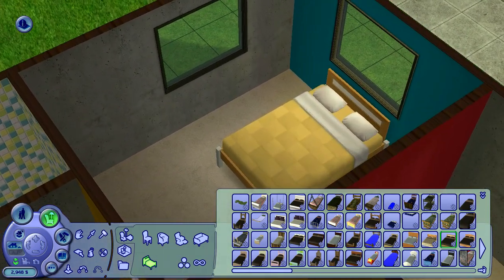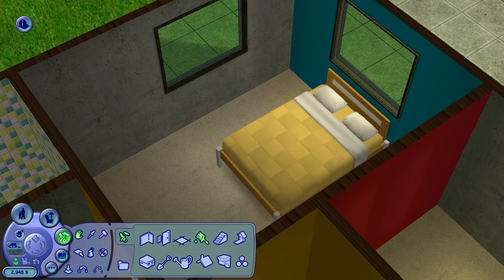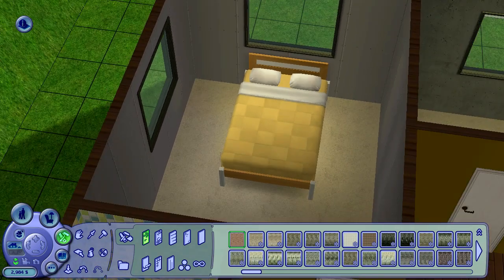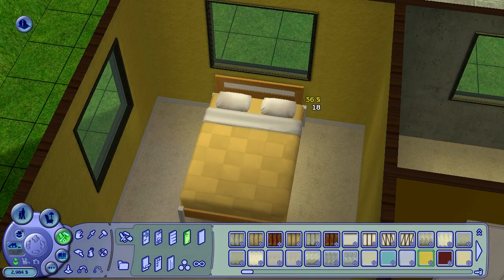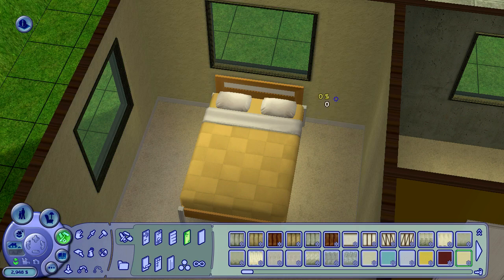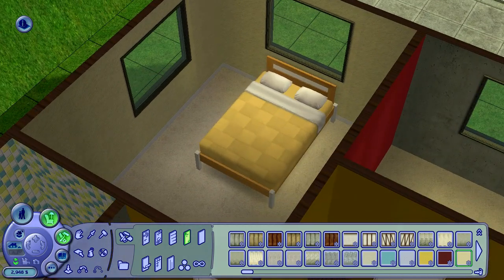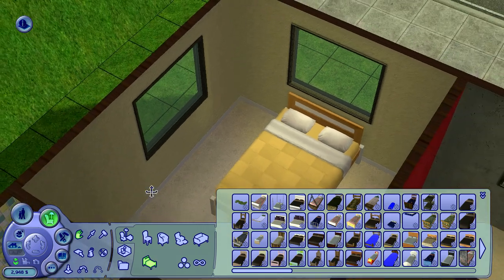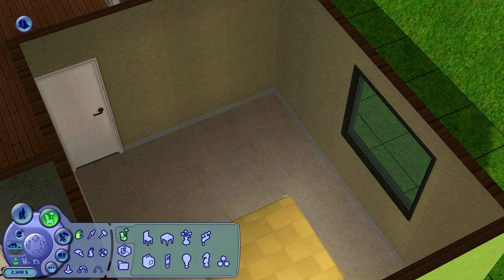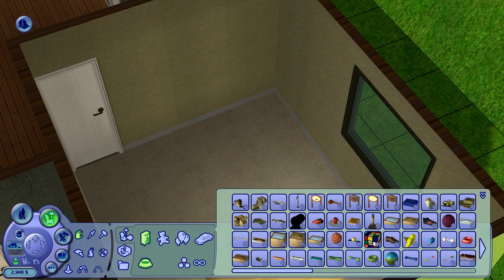Would yellow walls be too excessive? It's kind of excessive — ah, there we go, that toned it down a little bit. Now if I get more wood and stuff in there, some plants — everything is always better with plants. Never question the necessity for having plants. They provide oxygen.